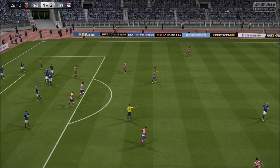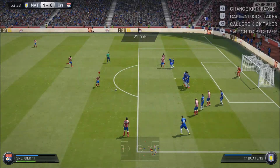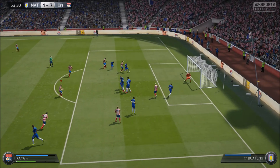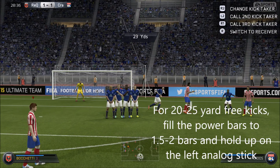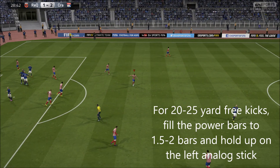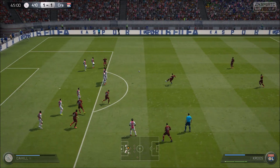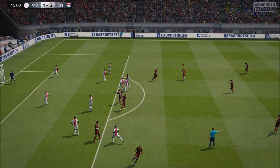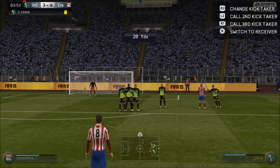To score free kicks from the edge of the 18-yard box to 25 yards out, you want to fill the power bar to one and a half to two bars and hold up on the left analog stick to get it into the back of the net. You want to move the free kick slightly to the right side of the goal if you're taking it with a right footer, or to the left side if you're taking it with a left footer.